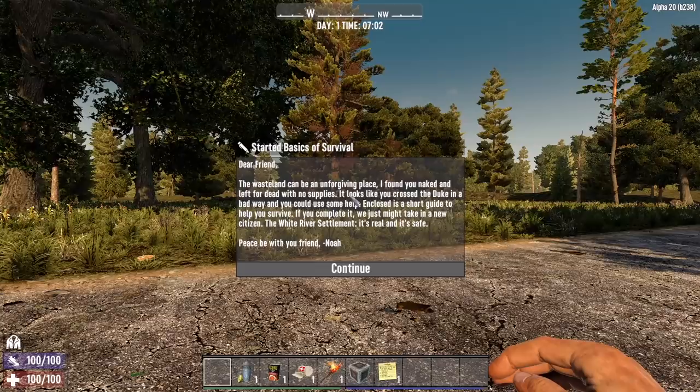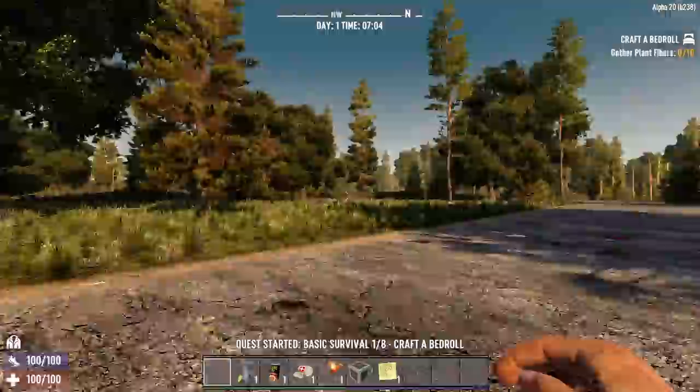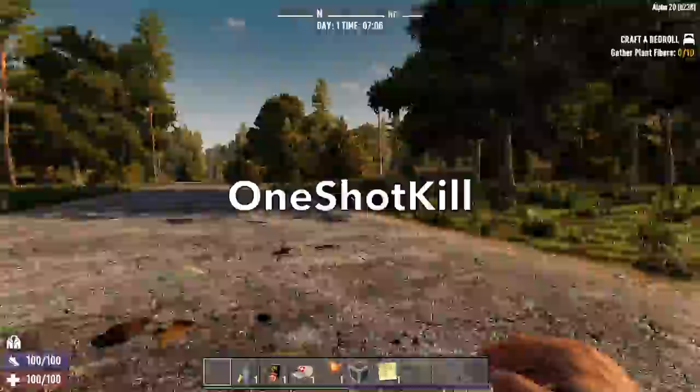What's up everyone, Glock9 here and welcome to a new challenge I'm doing here in 7 Days to Die. This is called One Shot Kill. We just spawned into a random gen world. The seed for this world is One Shot Kill — all one word, capital O, capital S, capital K.